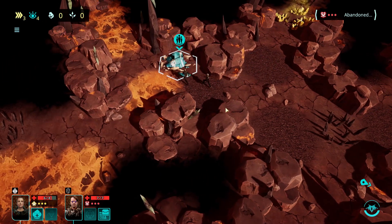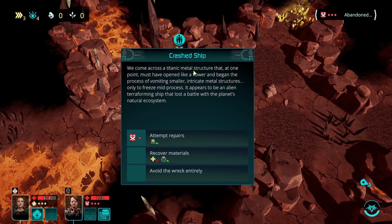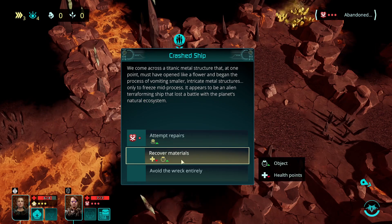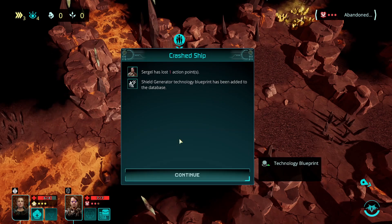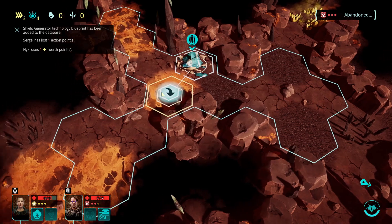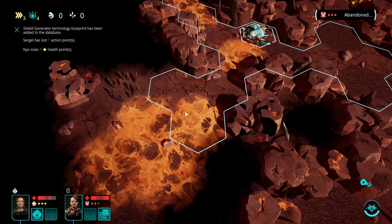Crashed ship - that's what we want! We come across a titanic metal structure that at one point must have opened like a flower and begun vomiting smaller intricate metal structures, only to freeze mid-process. It appears an alien terraforming ship lost the battle. Recover materials or attempt repairs - we're going to lose some health but we get an object or a technology. Let's go with the technology. Shield generator technology blueprint has been added to the database - oh nice, I'll take that!